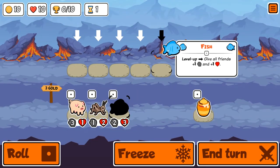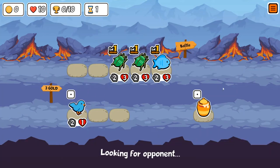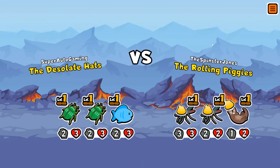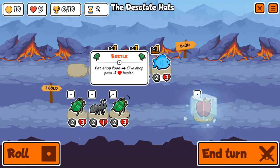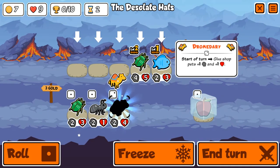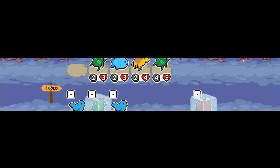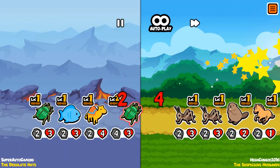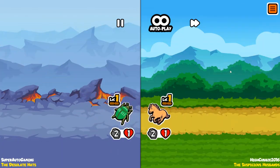What's up everyone, Super Auto Gaming here. Today I buy every owl. The rules are: every owl I see I must buy, every owl I buy I must keep, and I must get at least one level three owl. I still had this one left — owl — and I felt it was hard enough to showcase.